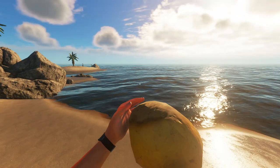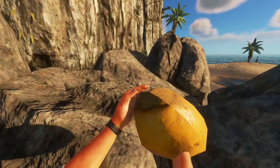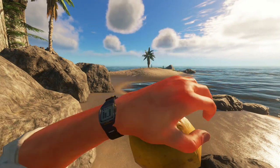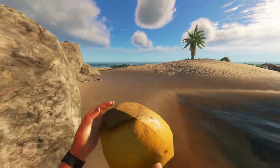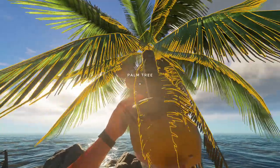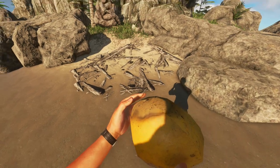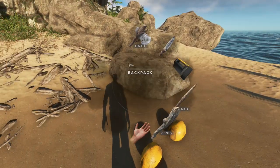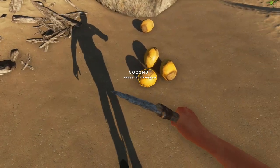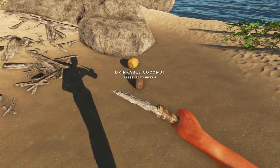I'll take these just in case. Oh, you can already see a rack over there. Nice. And three coconuts — I need more coconuts. Let's put them on flat ground because they roll away to all sorts of places. There we go. Five should do easily, and we'll get me through the day.